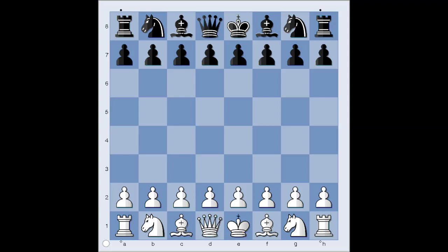Nazarenos had white pieces and he started with e4. Besson played d5 and white didn't capture the pawn on d5. He played d4. If pawn takes pawn on d5, then queen takes on d5 and we have the Scandinavian defense. But Nazarenos wanted to play the Blackmar-Diemer Gambit and he played d4.